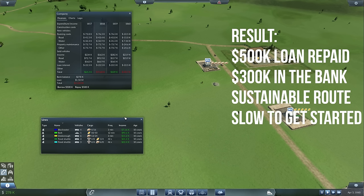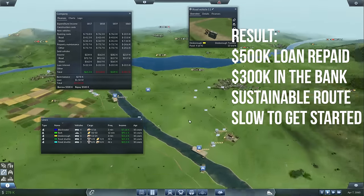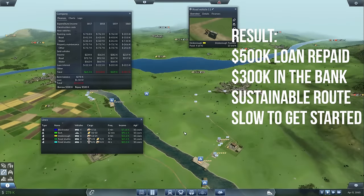Carts, much like ships, do not move quickly. This cart delivering food to Desborough looks like it's not very far, but it's going to be a good six to nine months before it actually makes a delivery. At that speed it's only going to be making one delivery a year - this is not a way to be profitable.